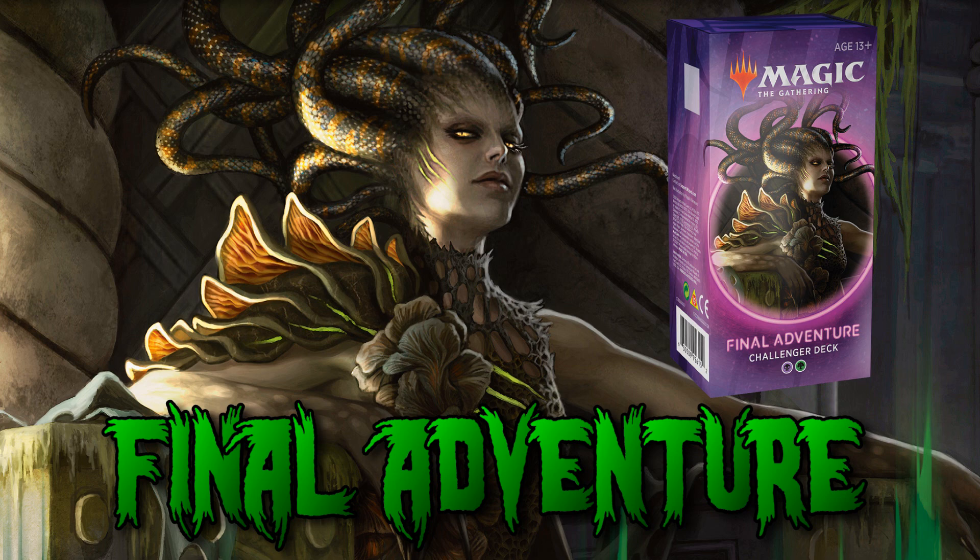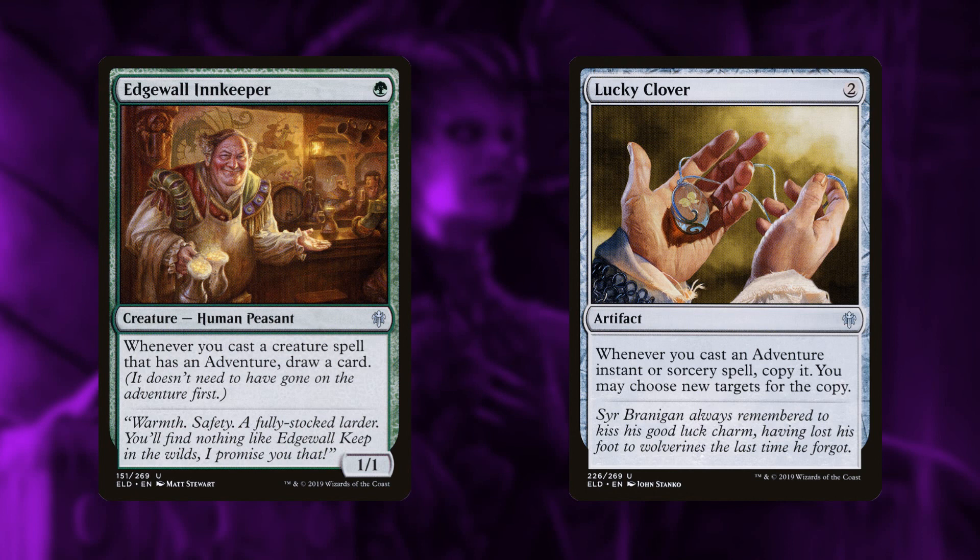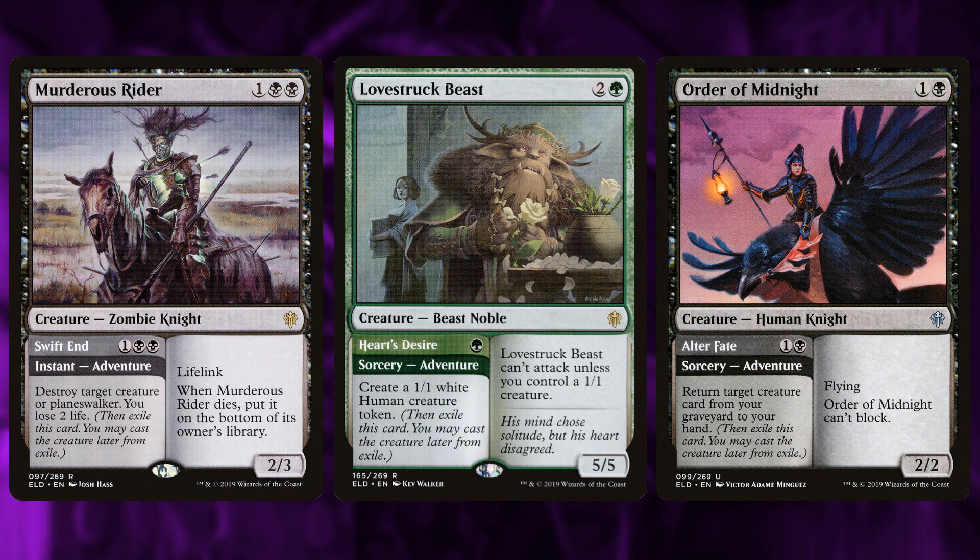Next is Final Adventure, basically the grindy, value-oriented Golgari midrange deck of the bunch. It generates value primarily with Edgewall Innkeeper and Lucky Clover. The Innkeeper says whenever you play a creature with an adventure you draw a card; Lucky Clover doubles adventure effects. So whenever you do adventure-y stuff you get value — lots of value. Naturally the deck plays creatures with adventures like Murderous Rider, Lovestruck Beast, and Order of Midnight.